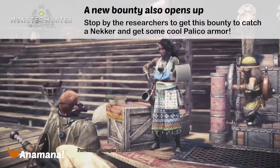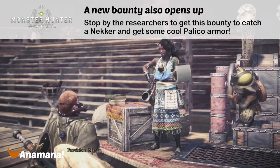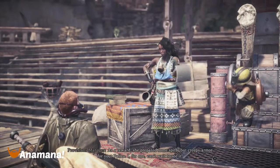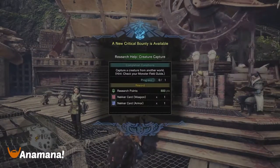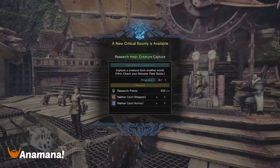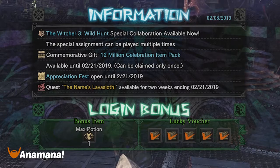If you go over to the Research Center you're going to be able to talk to the Provisions Master and they're going to give you a bounty to go and capture a Necker, so that you can get one of those for yourself and also get some equipment in that style for your Palico too — which is actually pretty cool. And just to finish up, here is the login information from this period with the Witcher: Wild Hunt special collaboration being available, just as a historical reference.